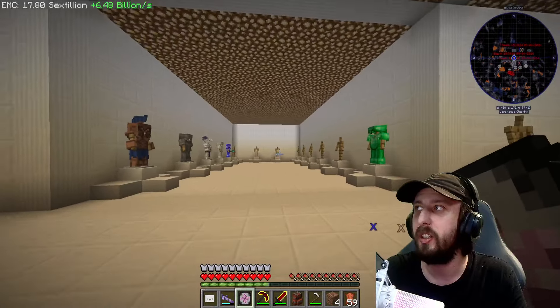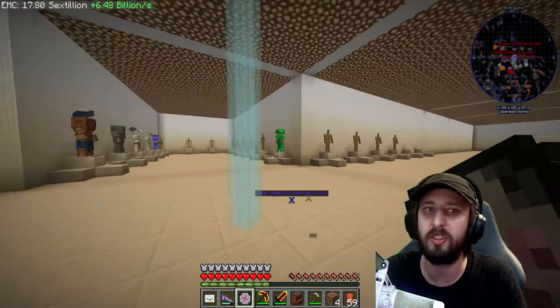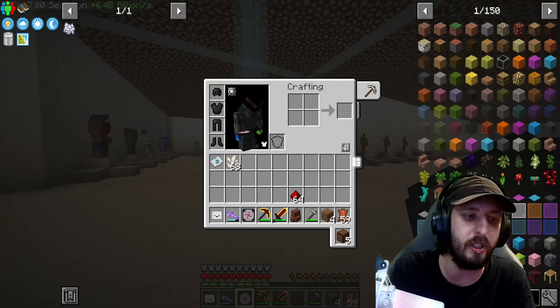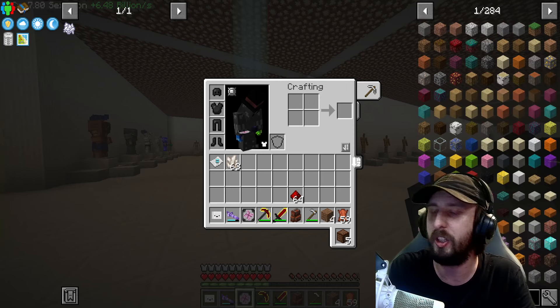Maybe I just put gem armor and red matter armor right there at the end of the hallway. I feel like there's just not enough space here, so maybe up is the way to go. Steve asks can you become a Jedi today? Not today my friend - we are making the gem armor. Also, is Jedi even in this modpack?